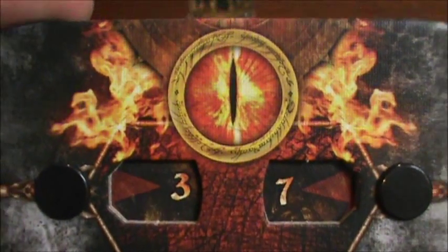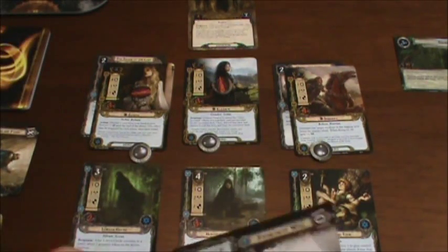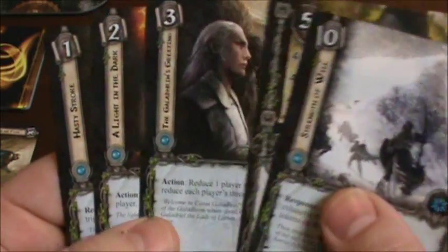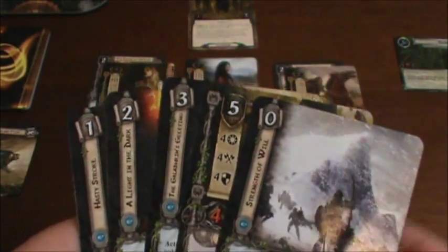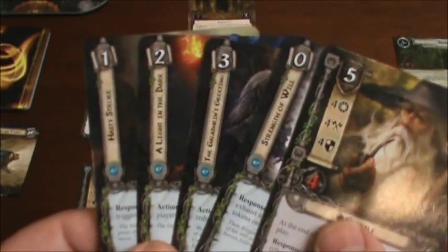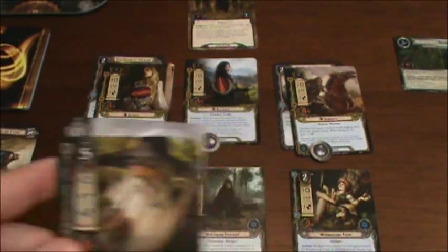Current threat level is 37. We'll begin with the resource phase, adding a resource token to each of the three heroes and drawing a card to add to our hand. In our hand, we have a variety of cards, and recently added Gandalf last turn. We've got another one at cost zero that will allow us to place some progress tokens on the current location. Phase two is the planning phase, a time to play ally and attachment cards. Most of these appear to be events, and I cannot afford to bring Gandalf into play yet, so nothing exciting will happen there.